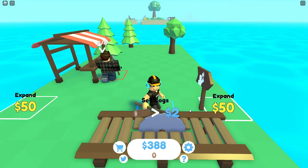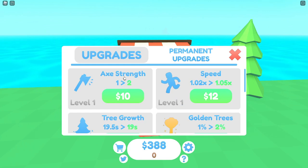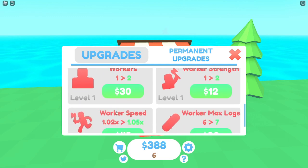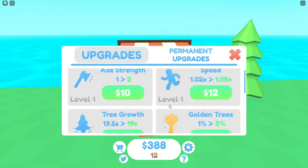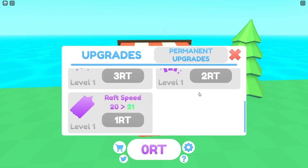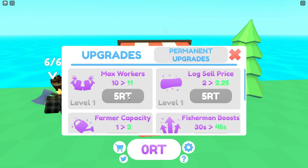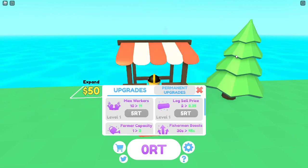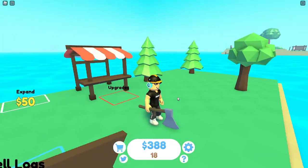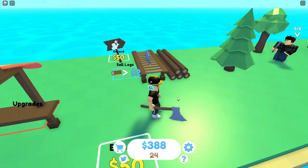We're gonna sell these logs - we made another 12 bucks. Going to the upgrades shop: there's axe strength, speed, tree growth, golden trees, workers, worker strength, worker speed, and worker max logs. In the permanent upgrades there's max workers, log surprise, raft speed, farmer capacity, and fisherman boost. It looks like you can actually rebirth and get tokens - rebirthing will probably be the main thing to do in this video.